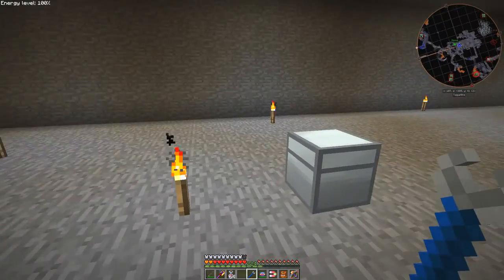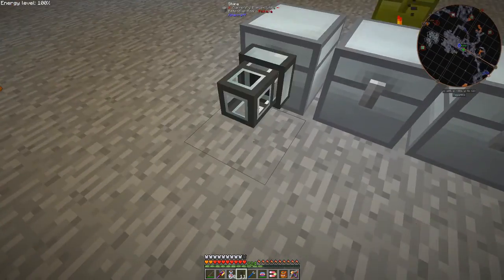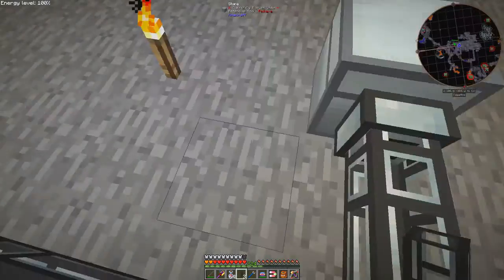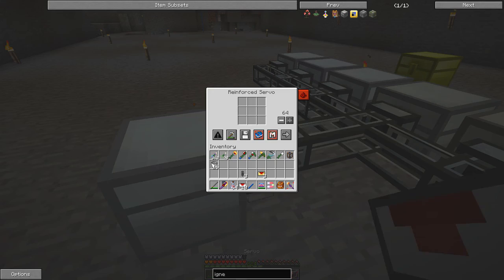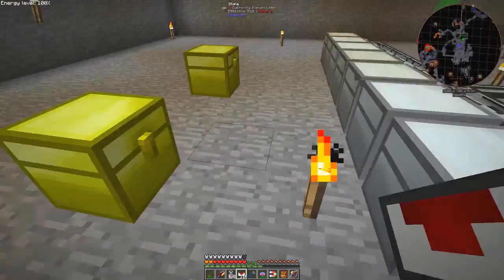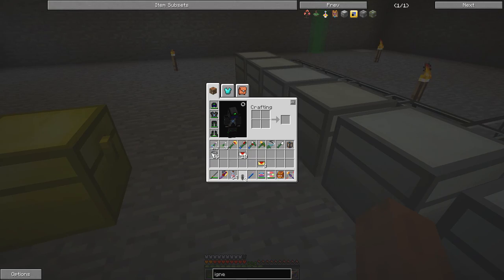Another one over here. So what I thought about doing is putting some item ducts between here and these chests, like this, and then one more here. In this case what I need is a reinforced servo — it's the lowest of the ones we need for this particular purpose. I'll put this on here and set the stack size down to one. I also want to change 'nearest first' to 'round robin'. Then I intend to put five of these chests feeding into one and three into the other.